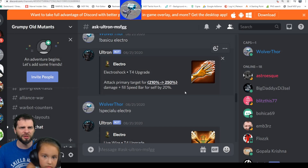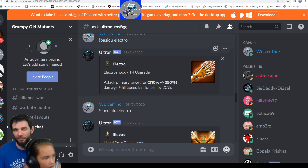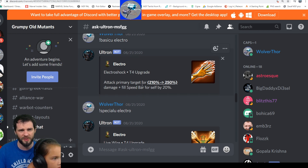First up, Electro's basic — pretty standard here. Attack primary target for 210% damage. It increases by 40% with a T4, plus fill speed bar for self by 20% — no T4 increase there. Pretty basic, nothing special. It's going to be your third turn ability if you're not using your ultimate or special.